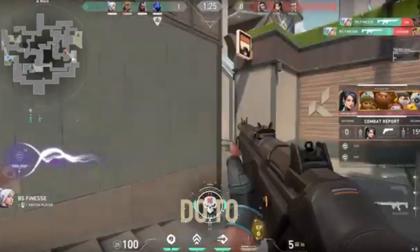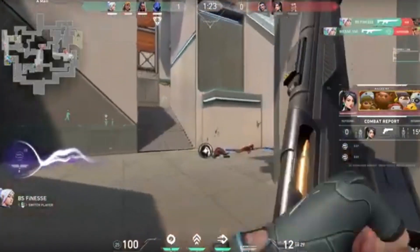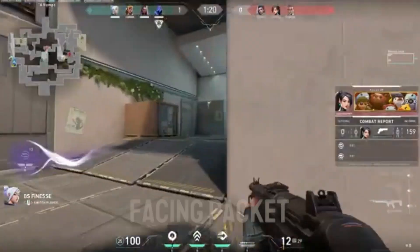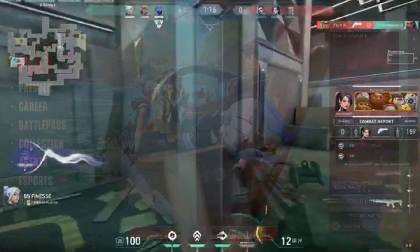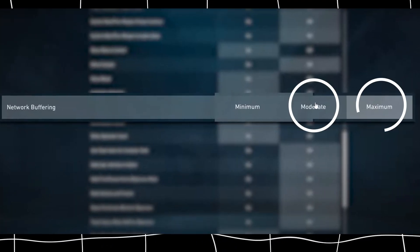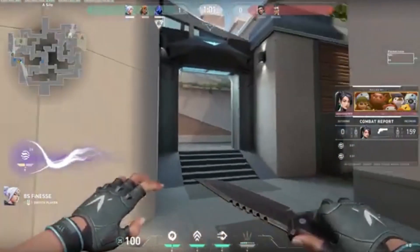Now for some other things you can do to maximize the ping lowering. Step 1: Game settings. If you're facing packet loss, open the game, head to settings, go to the general tab, scroll down, and find the network buffering option. Set it to moderate or maximum. Now exit the game.